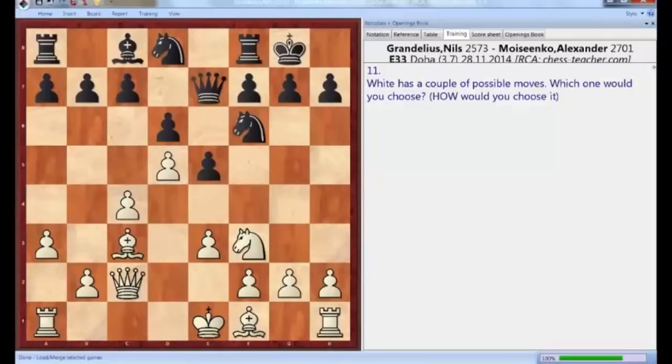Let me repeat the question once again. Here is the position. It is White's turn. Imagine you're playing a game and you need to play the move. There is nothing special about this position — it's just a very ordinary middle game position, a rather opening position. I've selected it rather randomly, because the same system of thinking is applicable throughout the whole game. So just imagine you're playing a game. How would you play here?